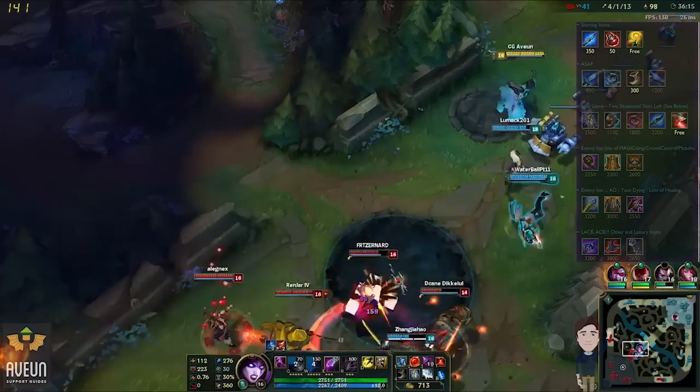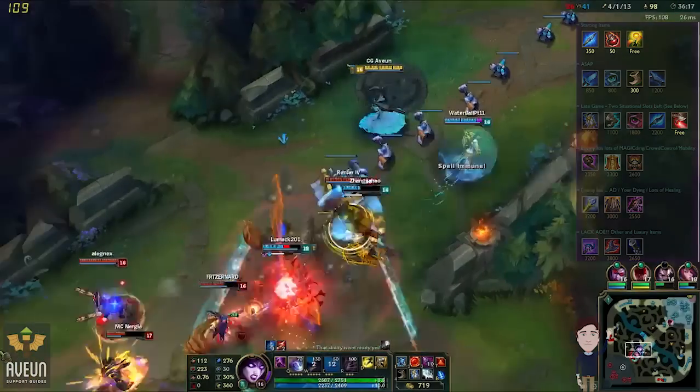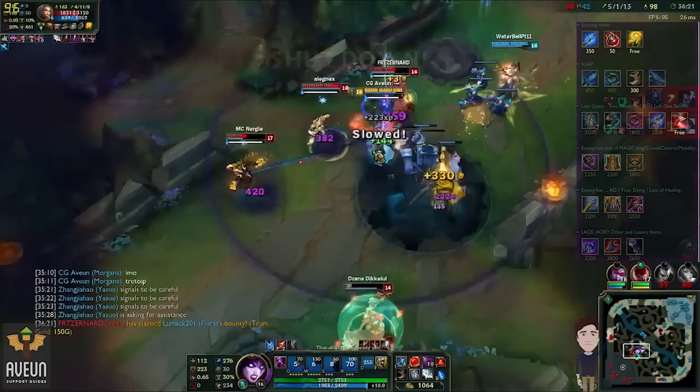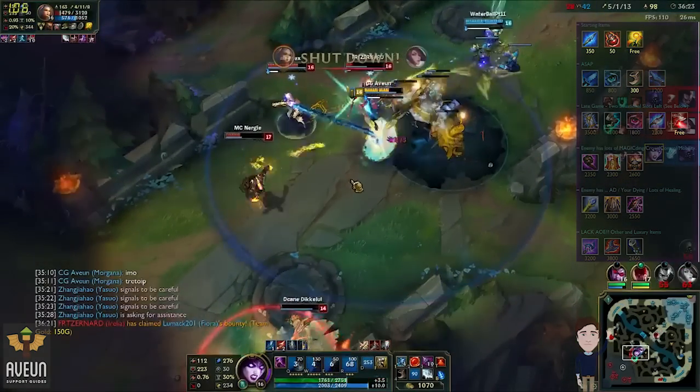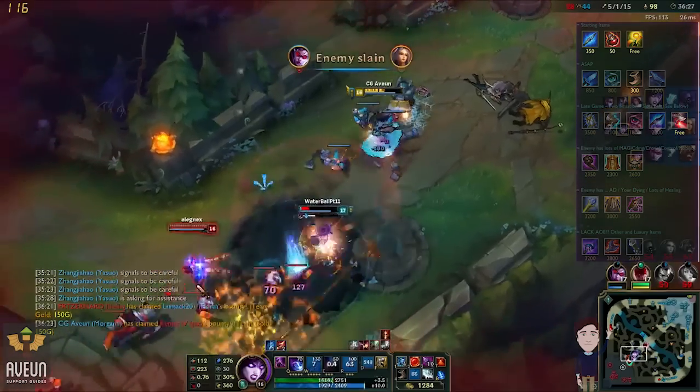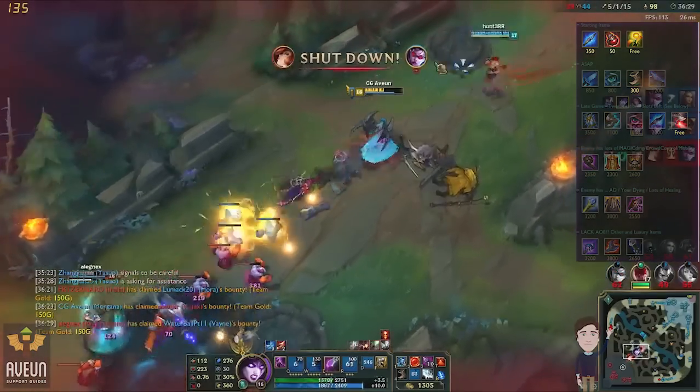I then finish my Zhonya's Hourglass as soon as possible as this allows me to move on to boots and upgrade the cooldown of summoner spells. Morgana is very effective at dispersing enemy teams by flashing and ulting into them to engage or control your team fights. Just don't forget to use Zhonya's like I always do.